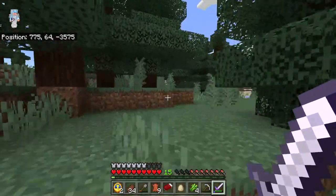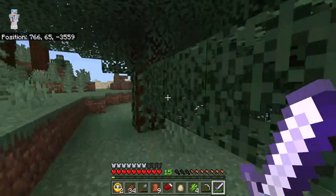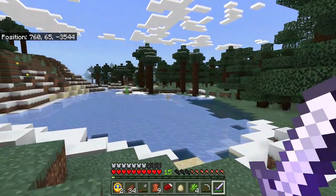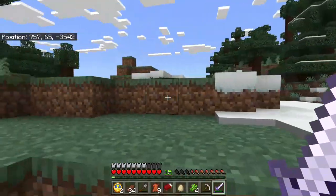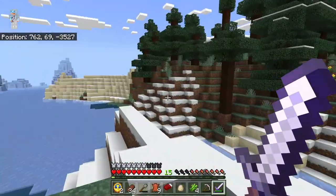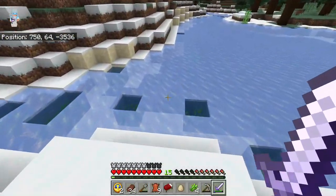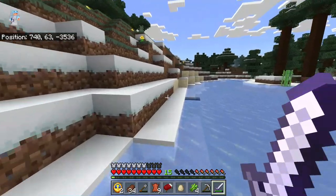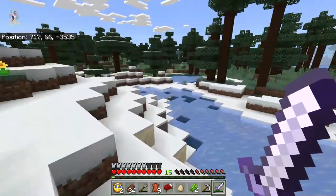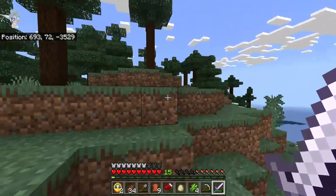That's a good sign. A lot of times if you can see something like that, there's a village nearby. Keep your eyes open. Don't see anything yet. Definitely not a village over here. It'd be good to ransack one of the villages out here because a lot of times they'll have diamonds and stuff in their villages.